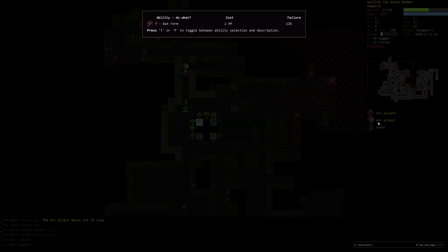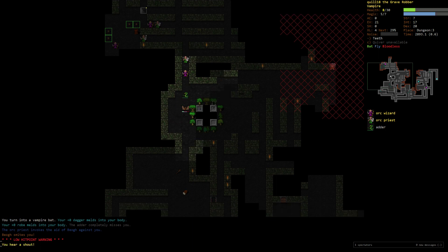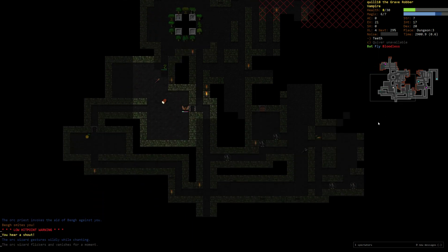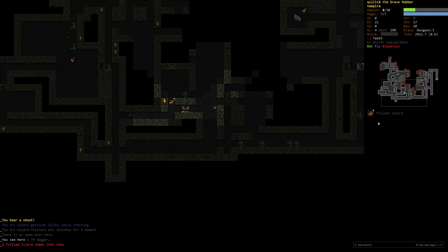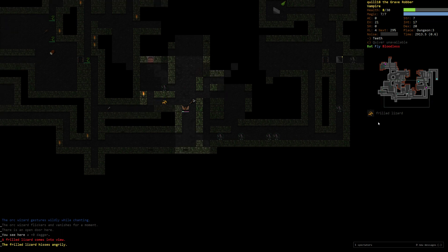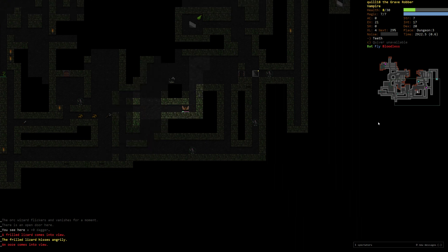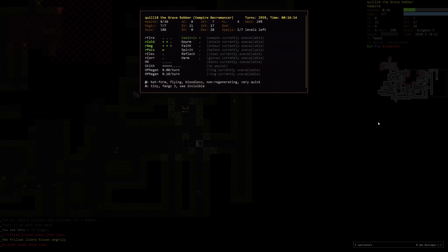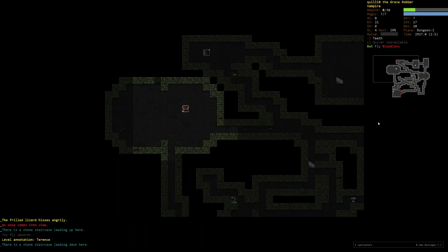We can block line of sight from the wizard which is nice. Where's the staircase? It's so far away. You know what this is a good time for? Bat form. Wait, do we still have a 22% chance to fail? Is this always like this? Alright — whee! Run away! I don't want to get smited!